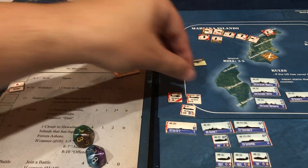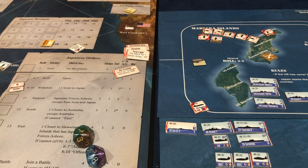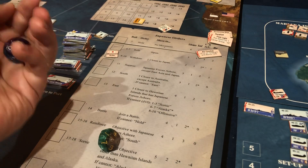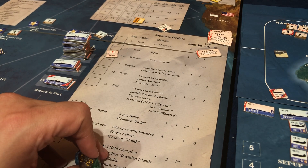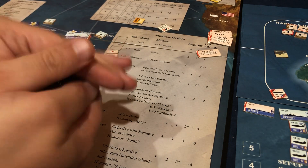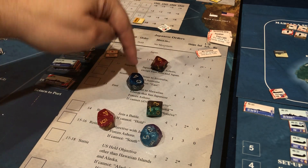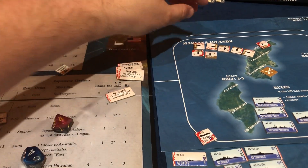For dogfighting we have an 8-4 — we rolled an 8 so we get one hit to them. But they have a 6-4 times 2 and I rolled two 10s — karma's a real jerk. We did one hit to them. Now we're going to do anti-air: we roll a 3 which is a hit, then we roll two 8-4s — two hits and one hit — so two, three, four hits to them. We eliminated all their planes.